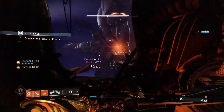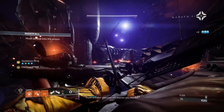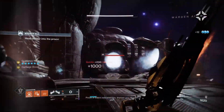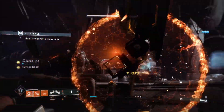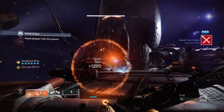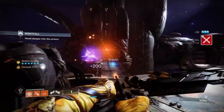This is going to be a solo with the new exotic bow, Hierarchy of Needs from the Spire of the Watcher dungeon. This is without the Catalyst. I didn't realise you just need to do a quick master run and then you'll get the Catalyst, so I'll go ahead and do that. But for now I'll just do a run without the Catalyst and show you what it is base and how it performs.